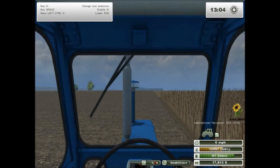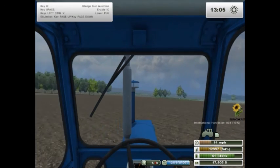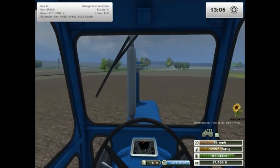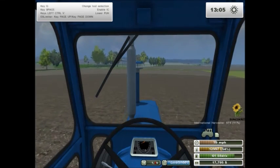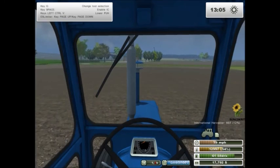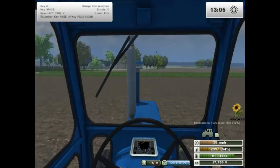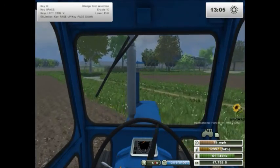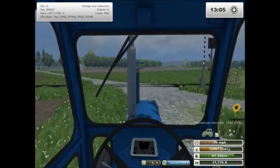We will leave that combine there for just a moment and run these sunflowers over to the storage place — the storage silos. Let's have a look at the map real quick so we can see where that's at. We need the pig operation storage, which I found out is south of town.